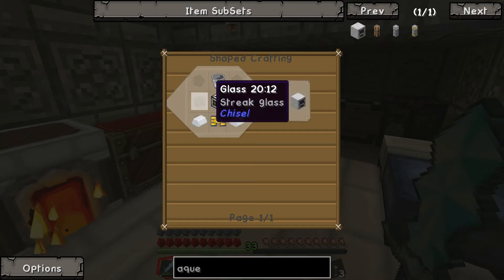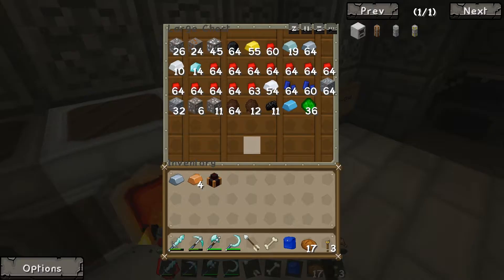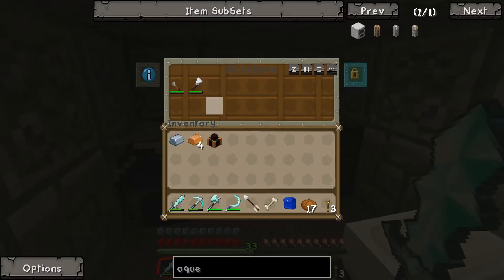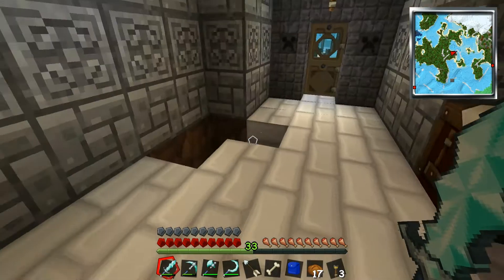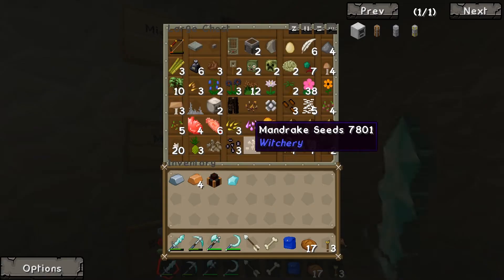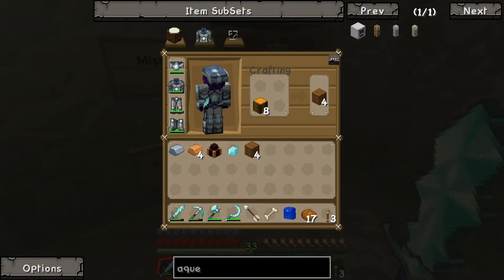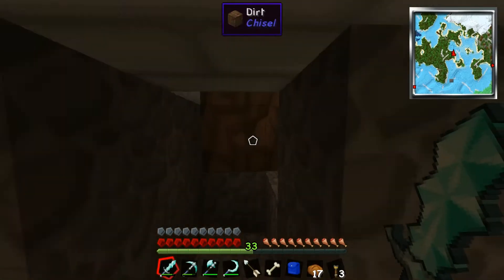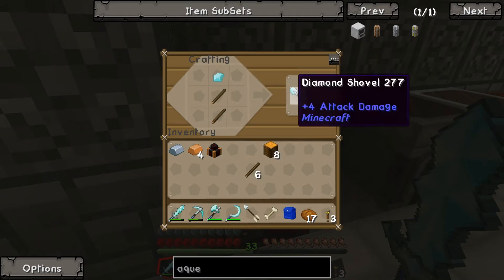To craft the aqueous accumulator, we need some tin, some glass — which I don't have any of, unbelievably. No glass. I should have a shovel somewhere — I don't have a shovel either. Let's make a quick shovel. Wood is another thing I don't really have a lot of. I should probably work on getting more wood. Let's turn this into some sticks and make a shovel.